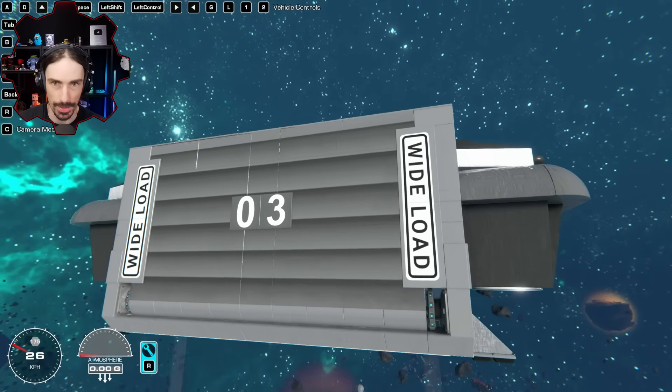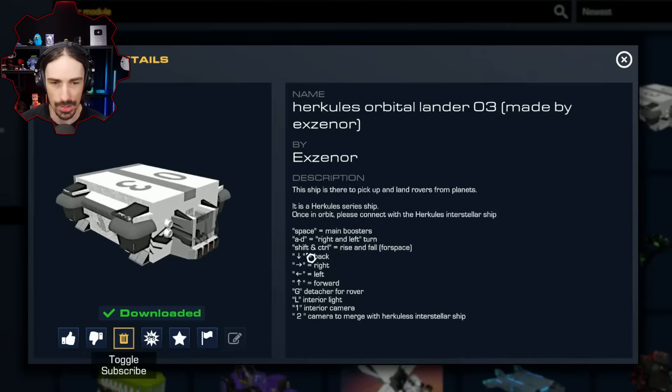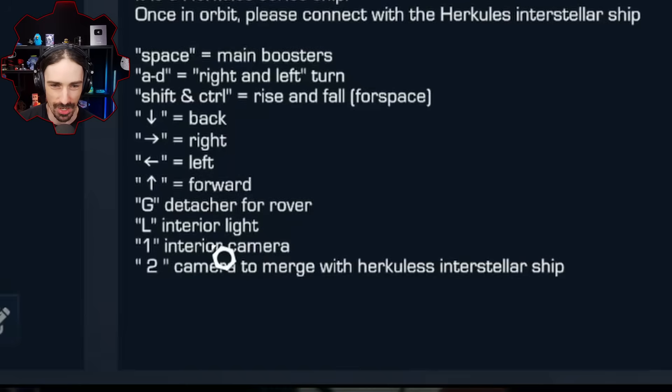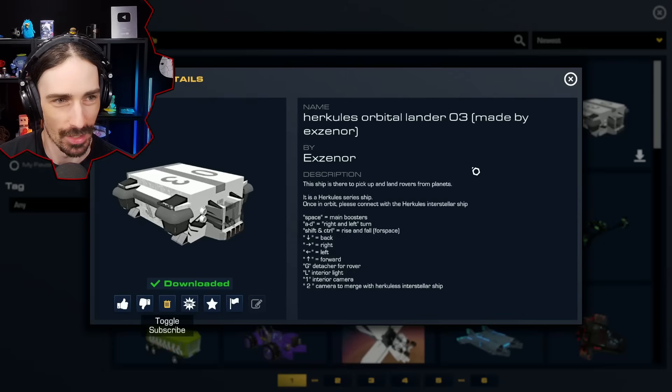There's definitely a button to open this — you've got to be kidding me, there are no controls in the description for opening the gate. You put servos in to open the gate and then didn't program it. This is funny to me: you've got interior cameras to monitor cargo, a detacher for the rover, but you're not getting that rover out of there because the gate does not open.